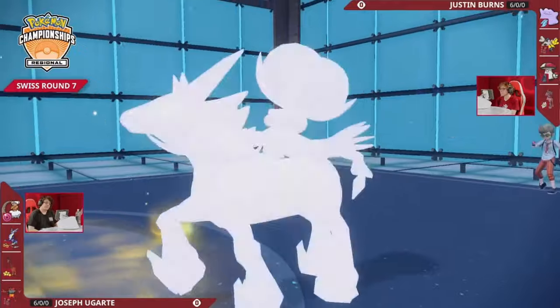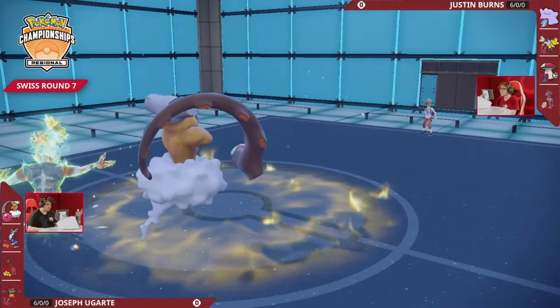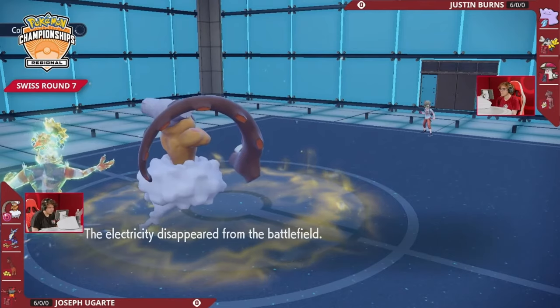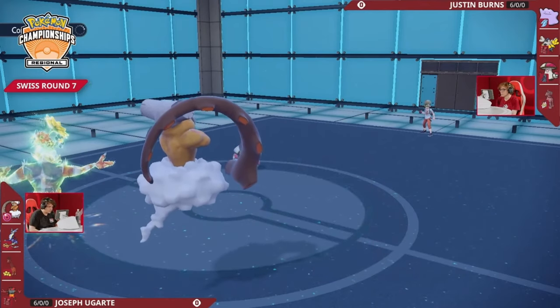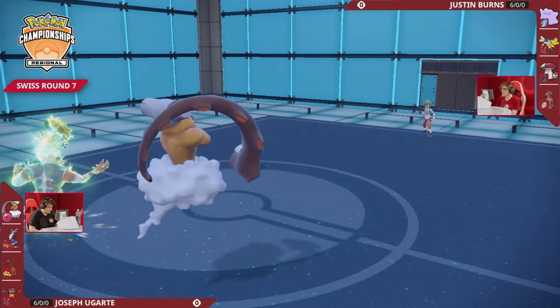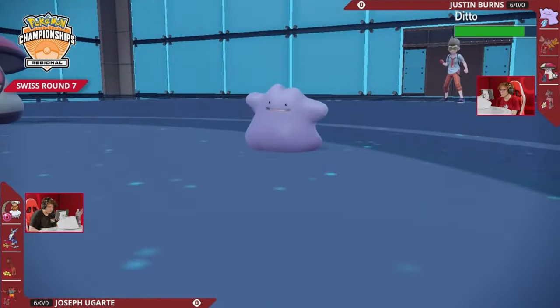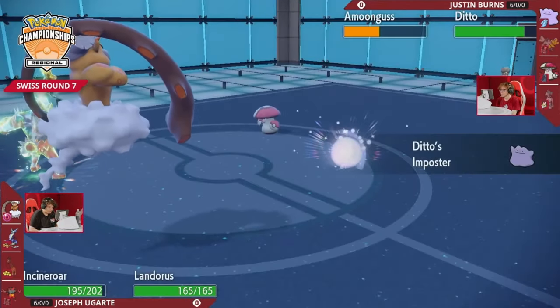It doesn't even matter that Calyrex is the Fire type and resists the Flare Blitz because the follow-up from Incineroar gets the KO. Justin Burns loses his crucial restricted Pokémon on that turn without attacking. And that is big. Bringing Justin down to just his final two Pokémon — the mushroom is taking a lot of damage, but this is where the Ditto is going to be coming back out onto the field, Impostor yet again going into the Landorus.